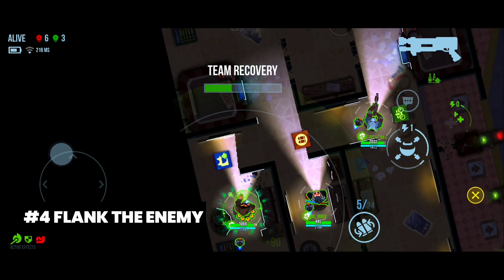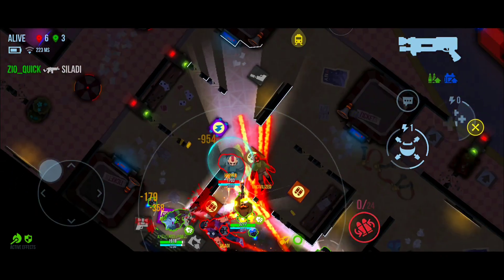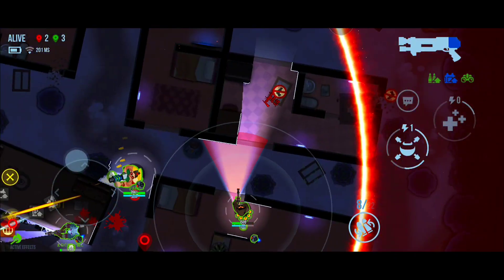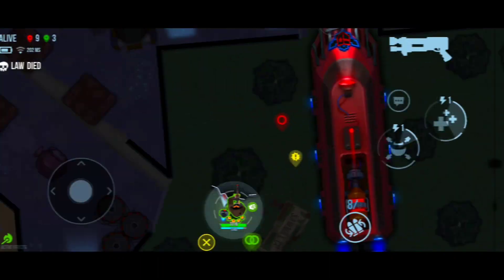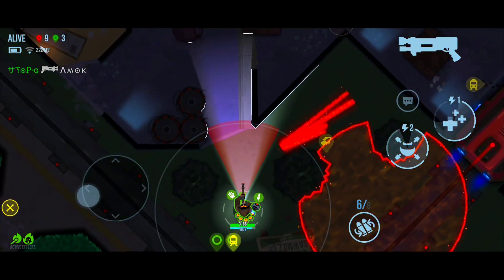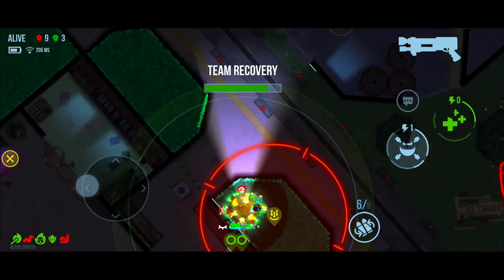For the fourth tip, use the element of surprise to dismantle full enemy teams. When your teammates are fighting an enemy team, try to flank the enemies by moving around and getting them from behind while they are distracted by your teammates. This is one of the most effective ways to destroy full teams easily. You will also benefit a lot from taking cover by peeking around corners or obstacles. This tip applies to all heroes in the game and it allows you to do damage to enemies without taking so much damage. Sometimes the enemy cannot even see you if you peek the right way.